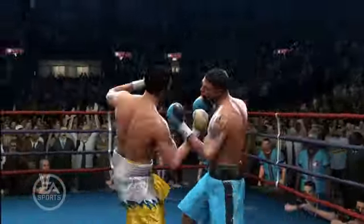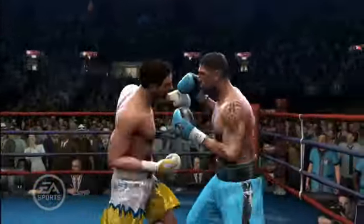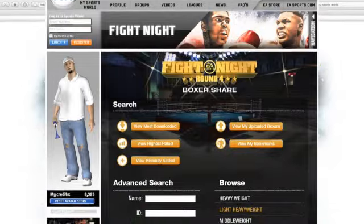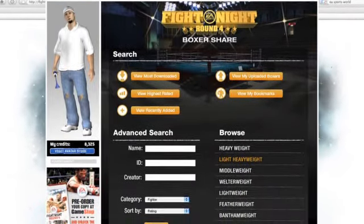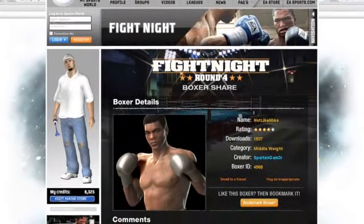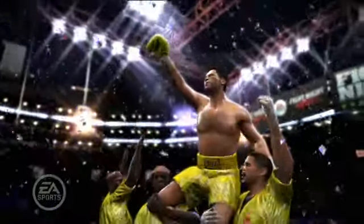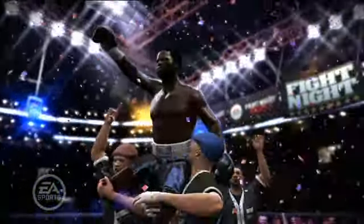Your likeness will be on par with the licensed boxers that we include in the game. You look fantastic and you want to share yourself with the world — well, we allow you to upload your character to EA Sports World, where you can post your character to be shared with all the other Fight Night Round 4 users worldwide. Not only that, but you also get to vote on what characters are the coolest and download anyone you want and put them in your game.